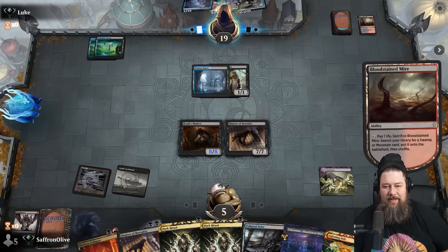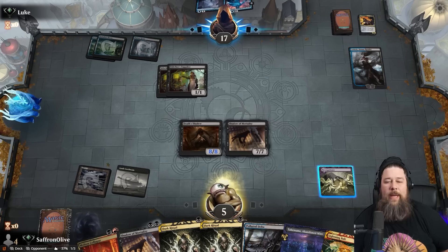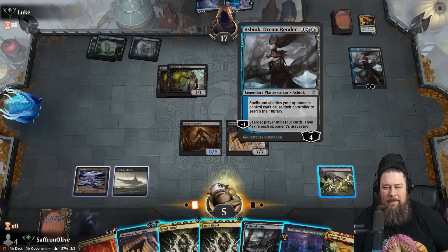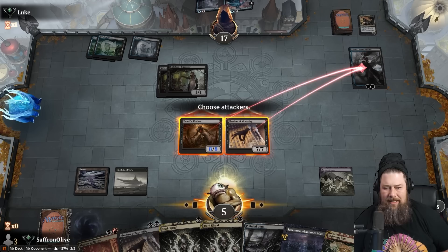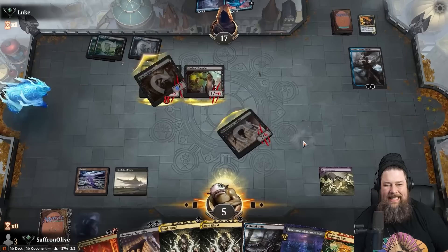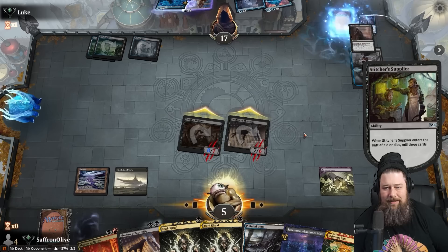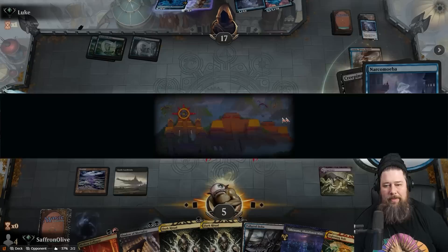Opponent drew the land — the one thing we didn't want. We were hoping they wouldn't find it and have to hard-cast Narcomoeba, but instead we're probably getting Ashiok. Jace might even be better — mill 9 versus Ashiok mill 4. More Prized Amalgams, no Creeping Chill yet. We have to attack but when we do, our opponent gets to mill 6 more. There's no way they don't hit Creeping Chills — and there it is. Dredge is pretty good if you don't have graveyard hate.